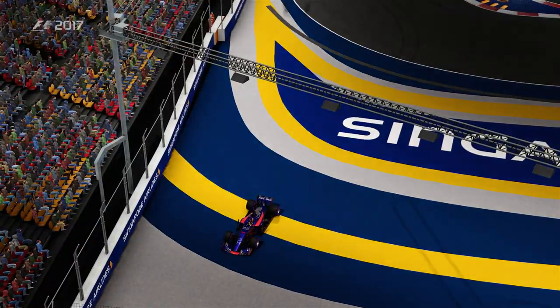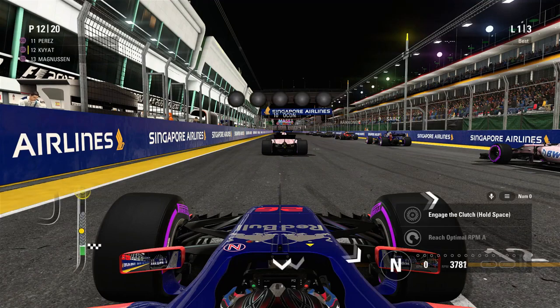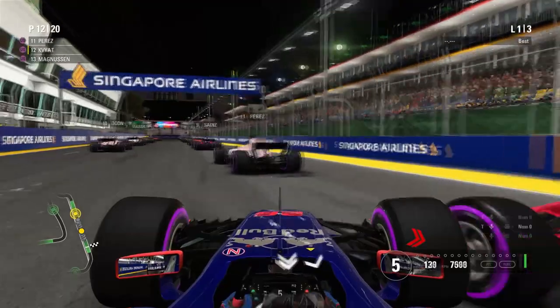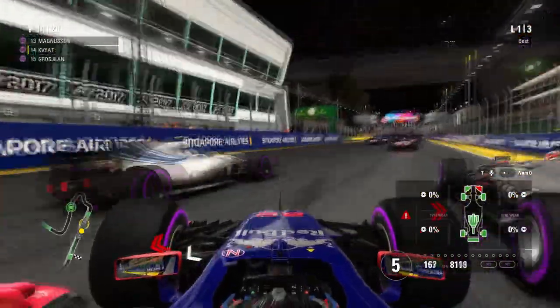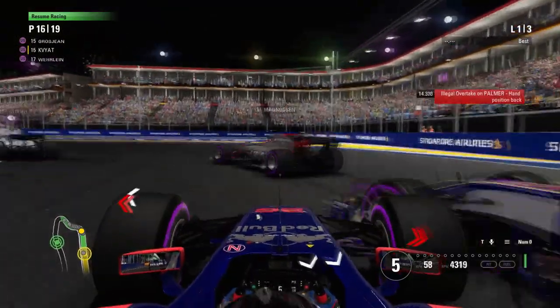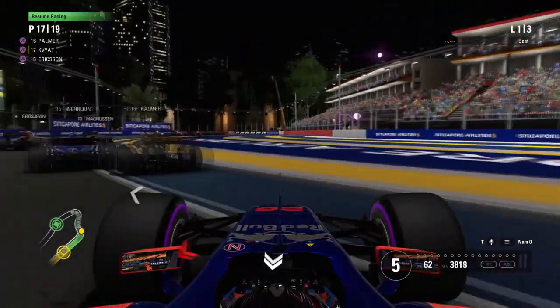This is really not a good start. Okay, attempt number two. Maybe spacebar is shift up, considering that is also the clutch. Let's see if that logic is any good. Yes, it is! I've found how to upshift. I can upshift, I can brake, I can downshift, I can accelerate, but I still cannot turn. I still don't know how to turn the steering wheel.